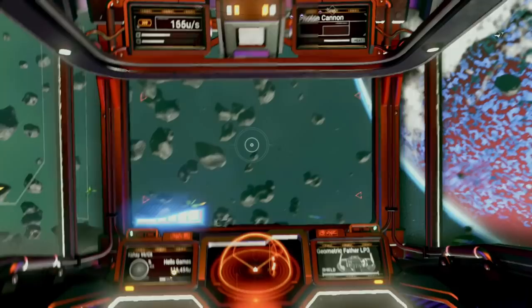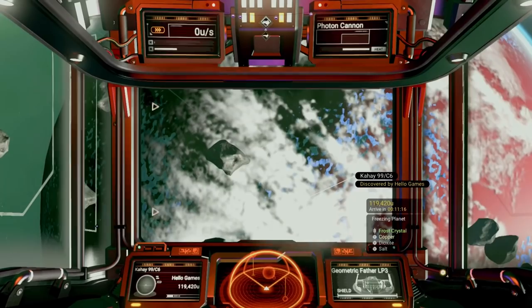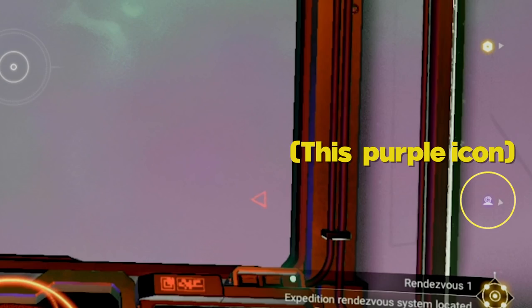Speaking of checkpoints, something that happened to me: once you enter the system that supposedly has the rendezvous checkpoint, the indicator was not present and I had no idea where to go. Well, it turned out to be user error. Make sure when you're in a checkpoint system that you go into your Expeditions tab and click on the milestone coinciding with the checkpoint you're at. Once you click this, the indicator will pop up showing you where to go.